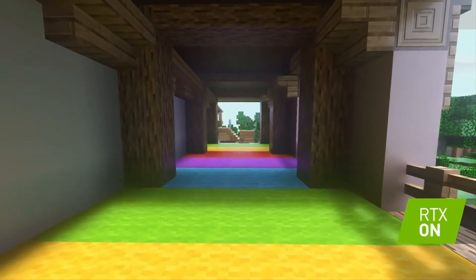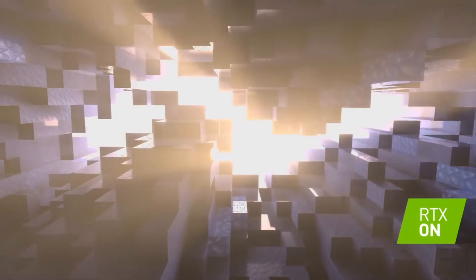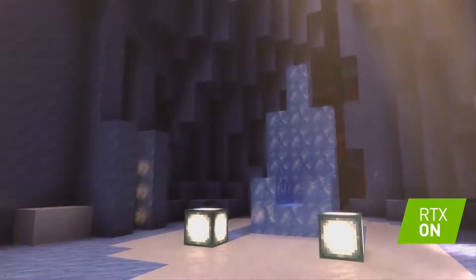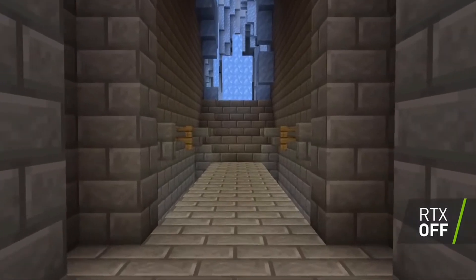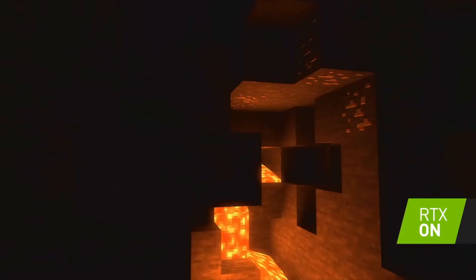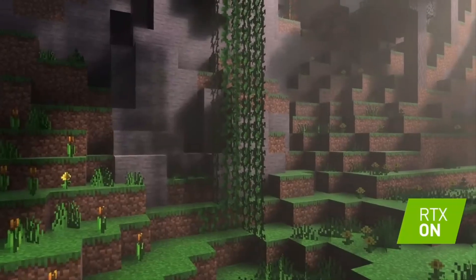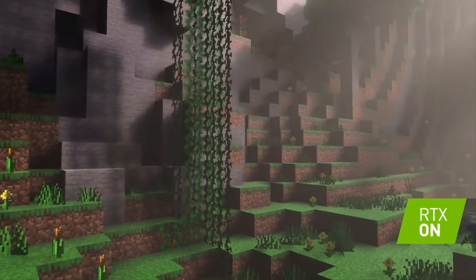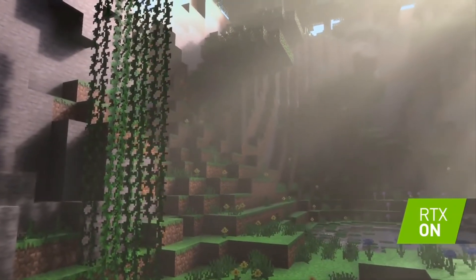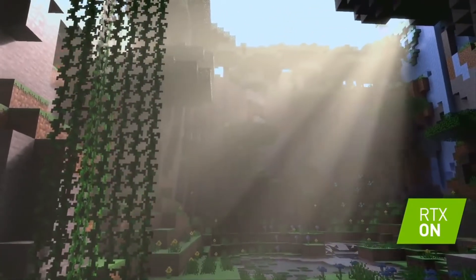Light hitting colored carpet reflects off walls and subtly colors the surrounding environment. Now that they can model each individual light ray, they can simulate advanced materials like ice. Emissive blocks such as lava now glow with more intensity, radiating blooms of light that cast onto adjacent blocks. They can model exactly how light filters through foliage as it lands on the ground and forms natural light shafts.